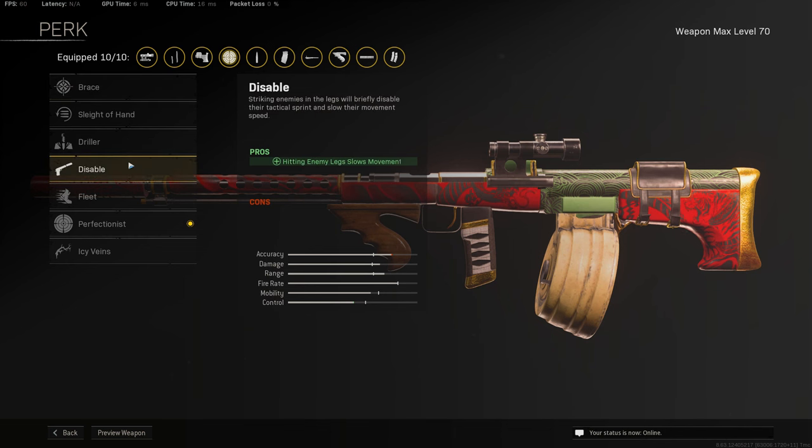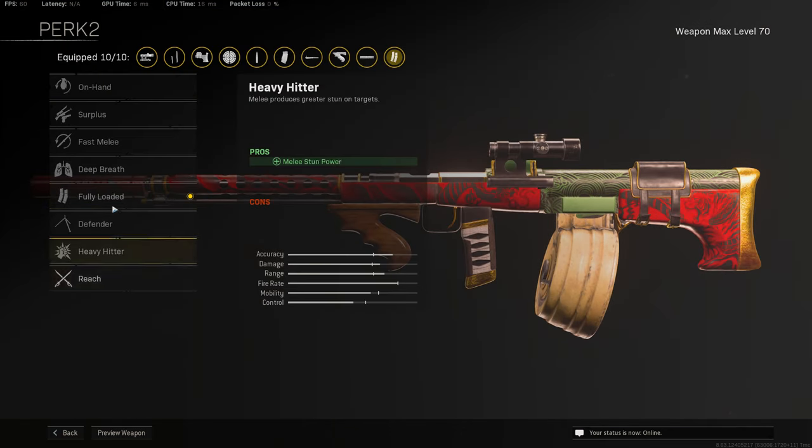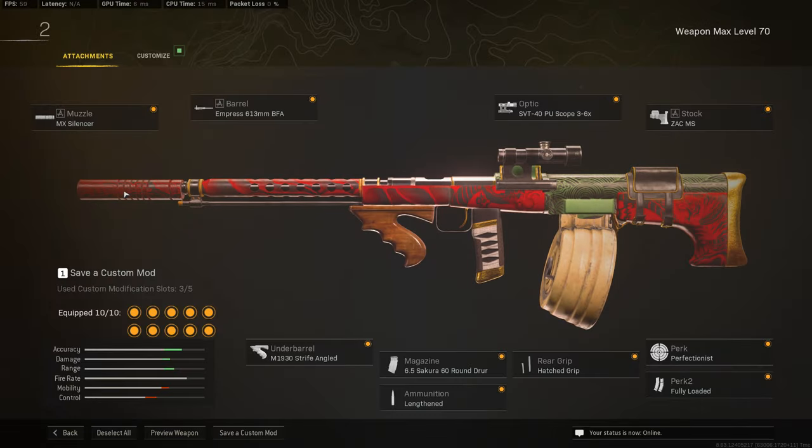Also, if you run Disable, it does give it additional bullet velocity — just a hidden little thing. And it also stops people with Serpentine. And then Fully Loaded for the last perk. I don't know if you want to run anything else, but that's that.